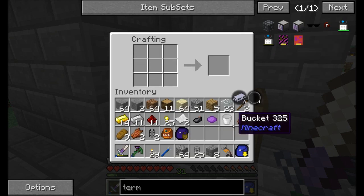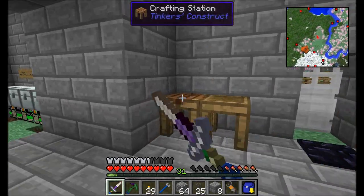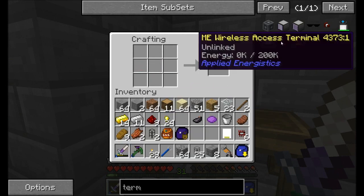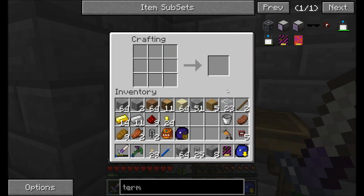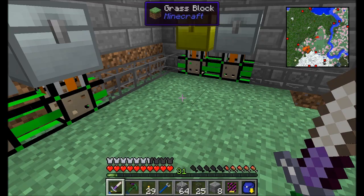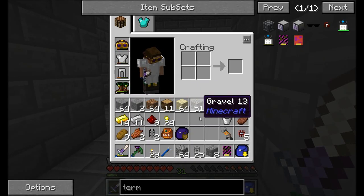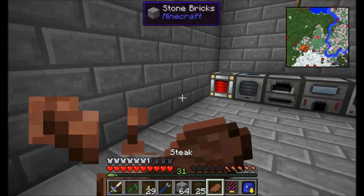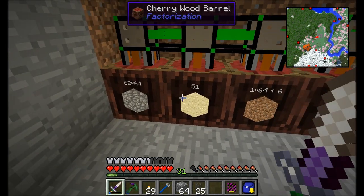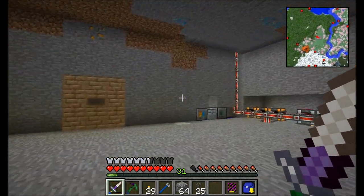The next component I want to show you is the terminus module, for which I'm going to need more iron chipsets. Remember how I was telling you about priorities? A terminus module has a lower priority than item sync modules and polymorphic item sync modules — pretty much the lowest priority, except it's higher than the default route. The default route is always the absolute lowest priority. So we can say: cobblestone's first priority will be the item sink module, and its second priority would be the terminus module.